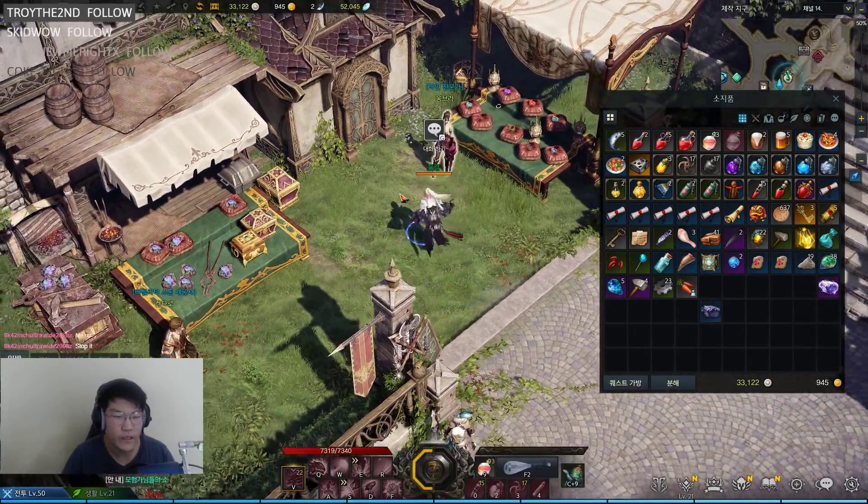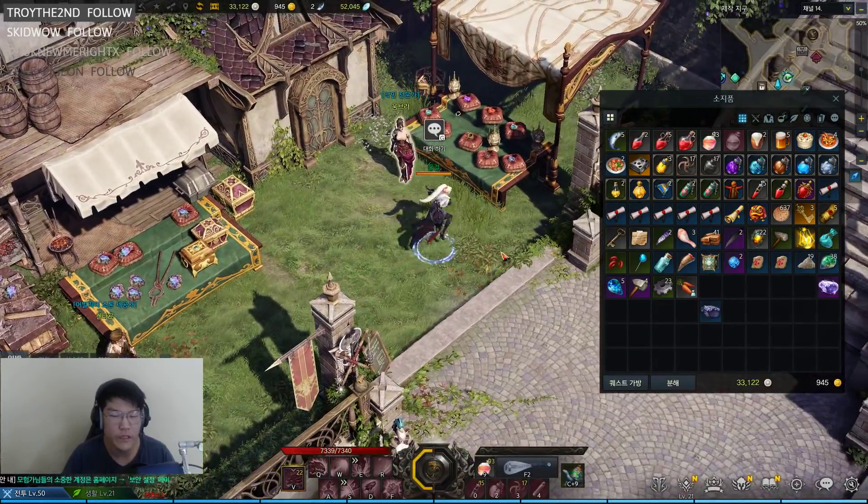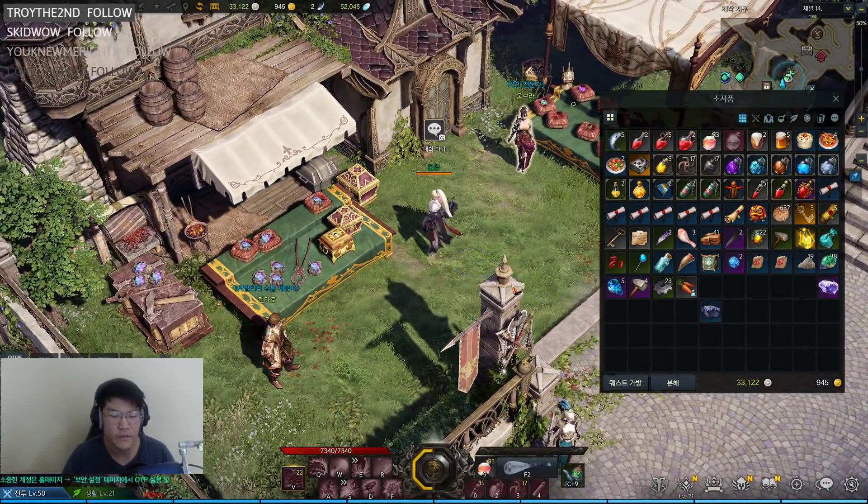Hi, ezguy here. Today I have a quick guide on ability stones, how to refine them, and how to manipulate the RNG so you can get as high of a stat on your ability stone as you can.